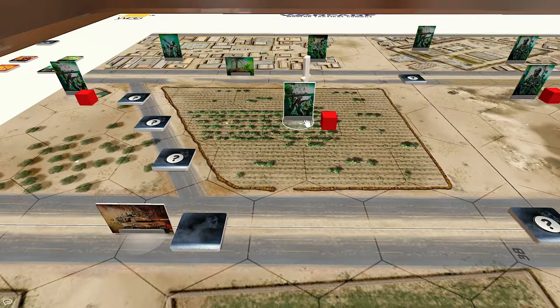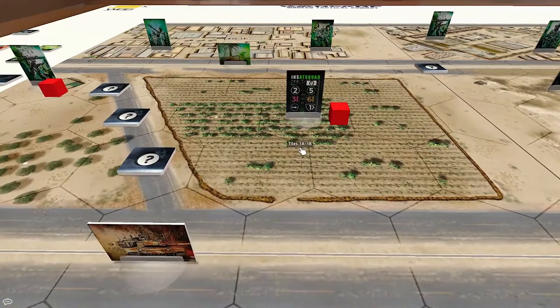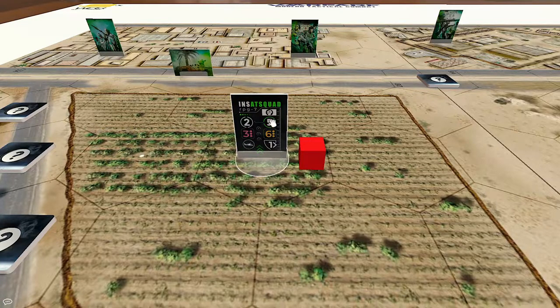This is an AT — anti-tank — squad. You can see me because the hex between us is a clear hex with no symbol. I see this tank coming and since I'm an AT squad, maybe I can do some damage. You can decide whether to use small arms or heavy weapons, but since you're attacking a tank, you'll use the heavy weapon. That costs five action points.